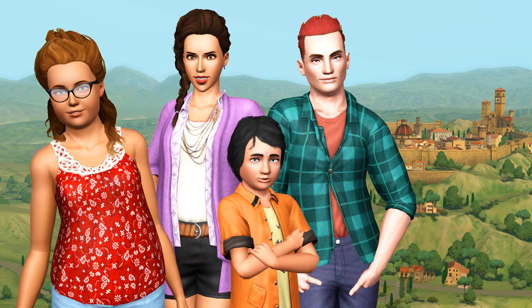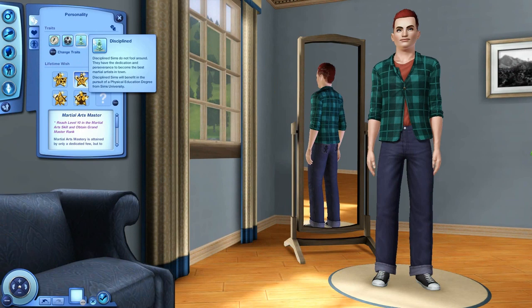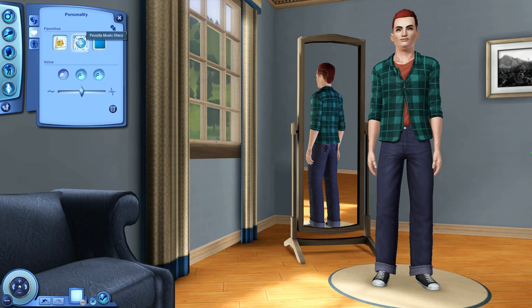This first Sim is Sebastian. He was born a mermaid and still is a mermaid. He has lovely red hair and green clothes to match, because green and red are complementary colors. He is adventurous, athletic, disciplined, kleptomaniac, and virtuoso. His lifetime wish is Martial Arts Master — to reach level 10 in the martial arts skill and obtain grand master rank. His favorite food is stir-fry, music disco, color aqua. That is his voice, and he is a Scorpio.